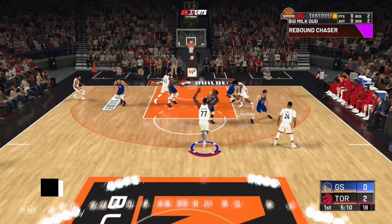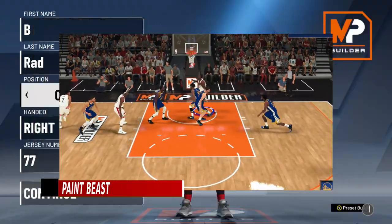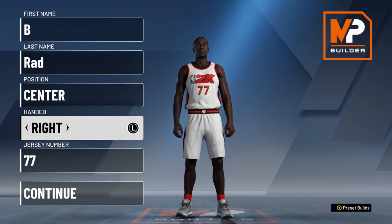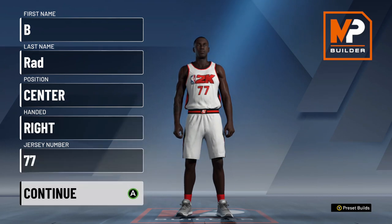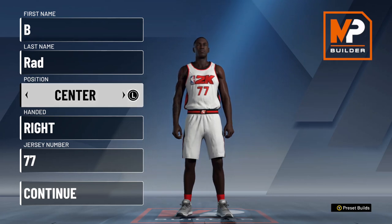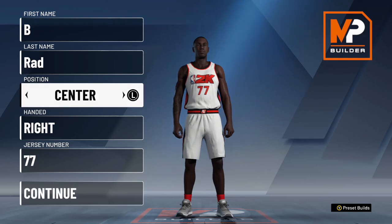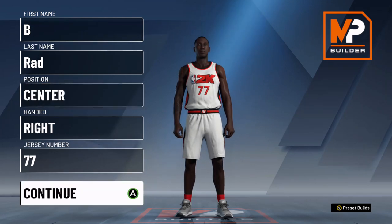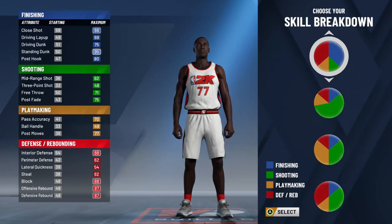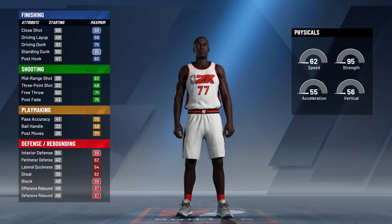And lastly, if you're a low-maintenance big who still would like his time to shine in the paint when the time comes, paint beast is a good option. With how effective some post moves are in 2K20, don't hesitate to bet it all and make a paint beast — hit 90% contested hook shots all game, set screens, grab boards, and dunk on people. We're going to get our paint beast with the red and blue pie chart, which is finishing and defense rebounding — it's the fourth one from the top.